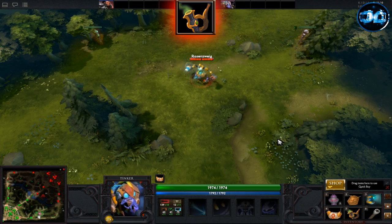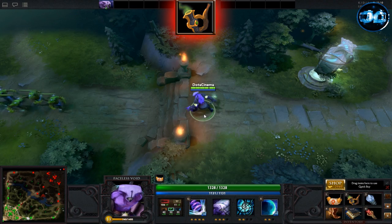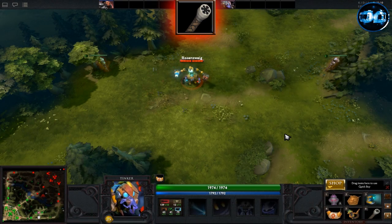The Pipe of Insight is one of the best items you can get against a magic intensive team. It passively gives you plus 11 health point regeneration per second and plus 30% magic resistance to the holder. When used, it gives ally units within 500 range a shield that blocks 400 spell damage.